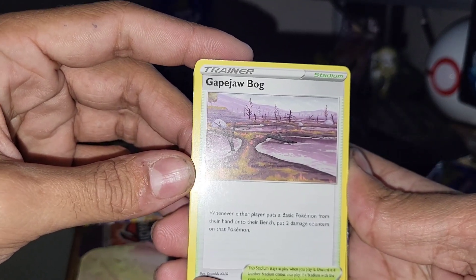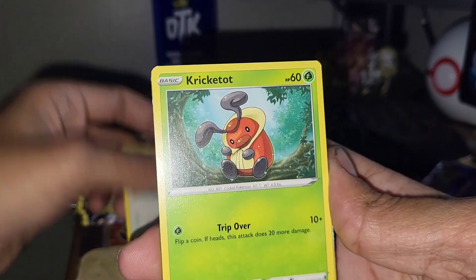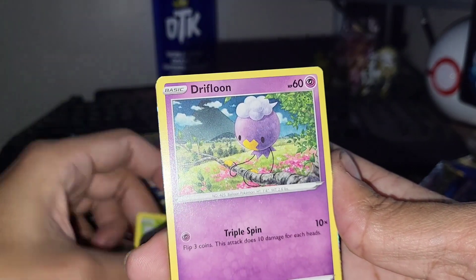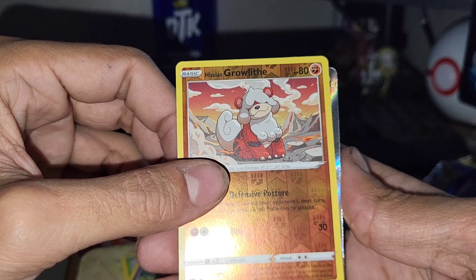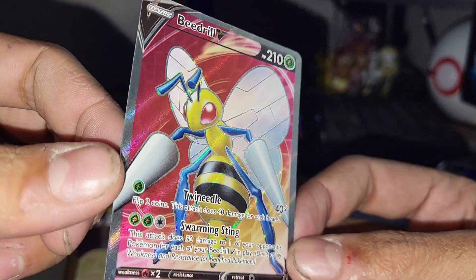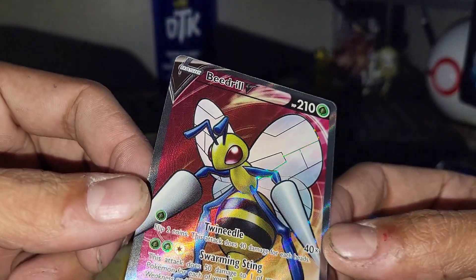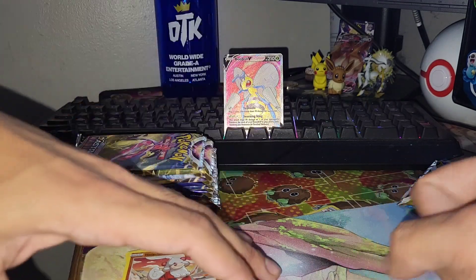I think I see something out of this first pack, guys — we might be starting it off with a really good hit. Gape Jaw Bog, Magneton, Spicy Seasoned Curry, Rookidee, Crikketot, Psyduck, Combee... but can we get that Starmie card? Not out of this pack. Oh my god — the normal Beedrill Full Art! Oh my god, I thought this was the alt art for a sec. Holy crap, my heart dropped, but a gorgeous card nonetheless — Beedrill V Full Art, yes!